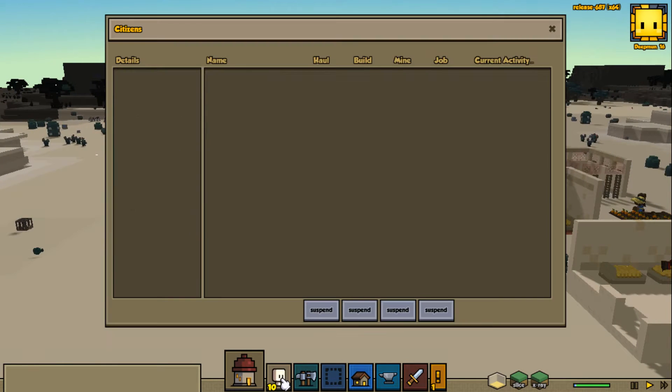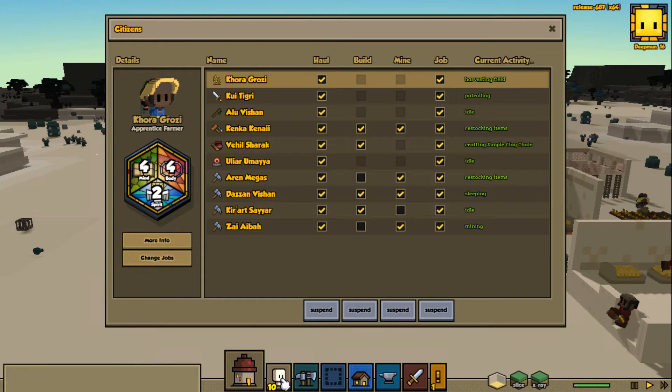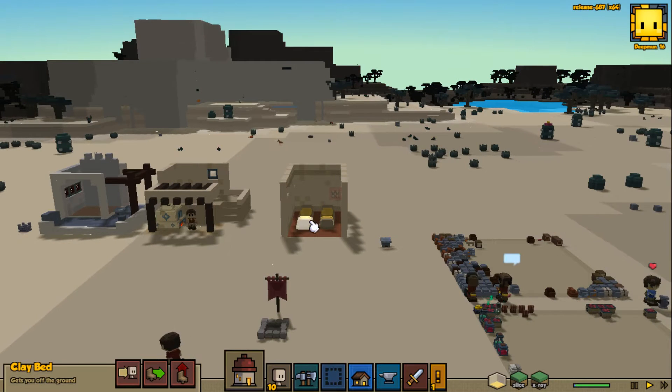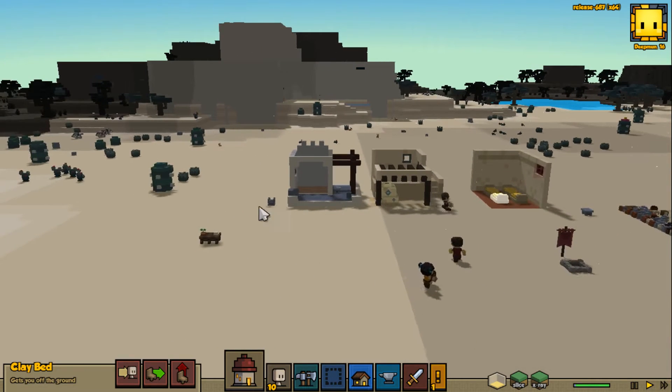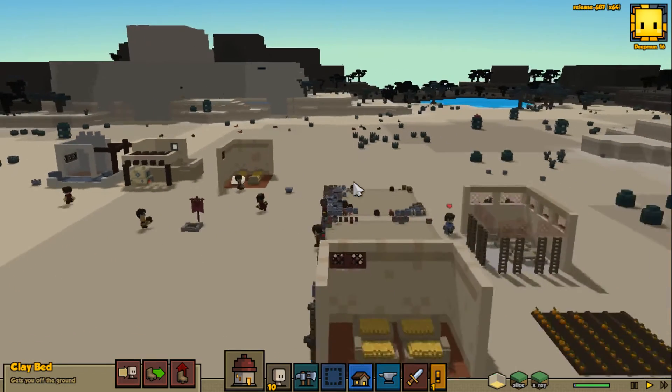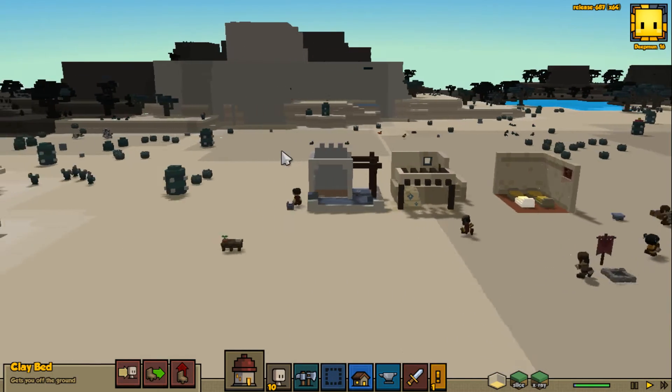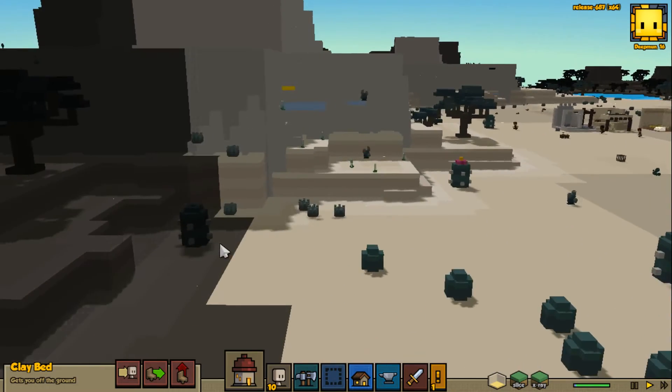So here's what we're going to do. I want more workers - more people that are just workers. Cook is next, but we need to recruit before we do cook. And we have to build another dormitory probably, or a smaller stone bed. I think we'll have to do one of those two things before we start building more.